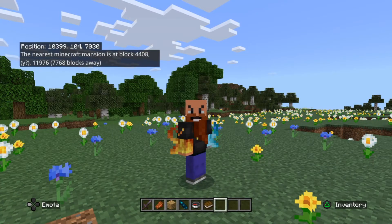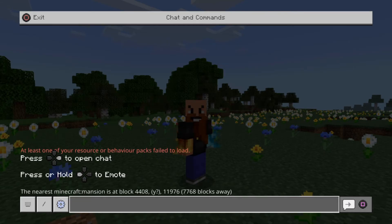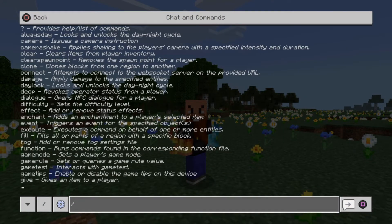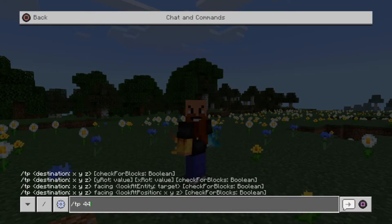It's telling me the nearest mansion is at those coordinates. Don't worry if they go away too quickly — go back into your command prompt screen and they're there. I've got an X coordinate, a Y coordinate, and a Z coordinate. The Y has got a question mark next to it so you can pick your own. Make sure you write those down. We're going to use a teleport command now to go to those coordinates.